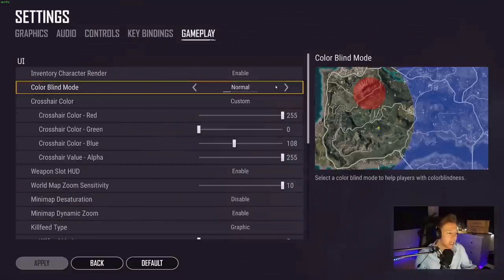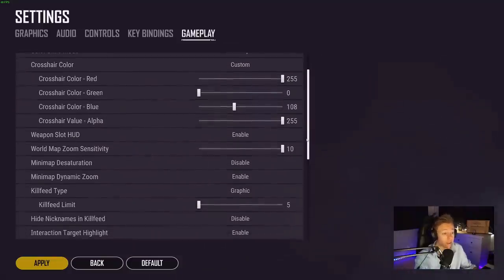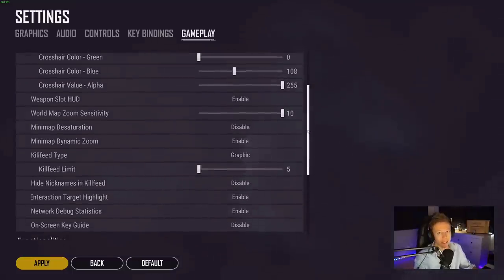In my gameplay settings, colorblind mode can make it easier to see enemies when they get shot. Protanopia will give enemies a bluish color of blood when shot, making it slightly easier — especially in some environments — to see that you hit an enemy. It makes the game look less realistic but it's worth trying. My crosshair is set to a color that stands out on stream, but crosshair color is ultimately a preference — just make sure it stands out in the environment. Don't make it white and play Vikendi, for instance.